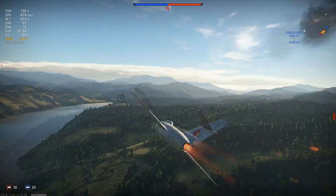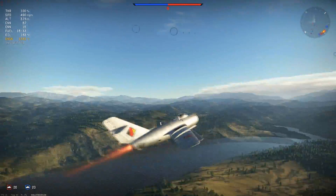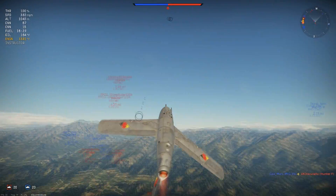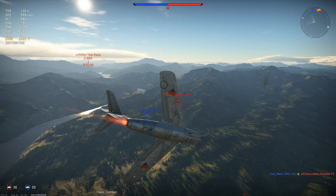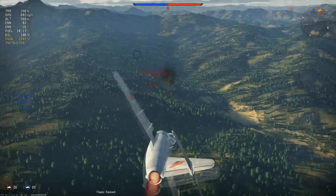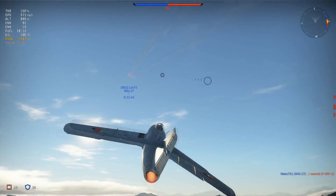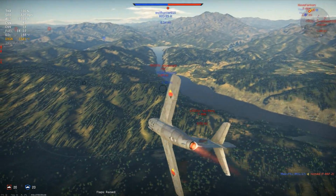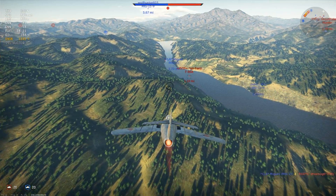Another thing I've noticed: the MiG-15 wings are extremely fragile. In a Saber, if you take a 50-cal hit you're probably going to be fine and can keep in the fight. But if your MiG-15 wing gets damaged, it's pretty much over. I know people have said this before but I didn't know quite how drastically they meant it. The wings are especially fragile in the damage model against 50-cals — before, 50-cals never really scared me, but now even one or two hits will make for a very hard time maneuvering.